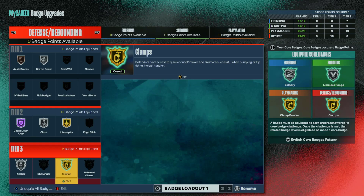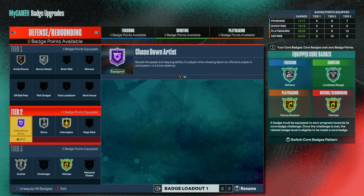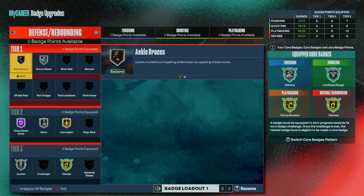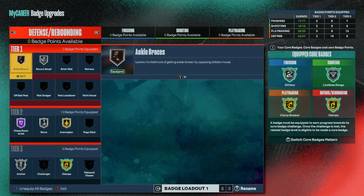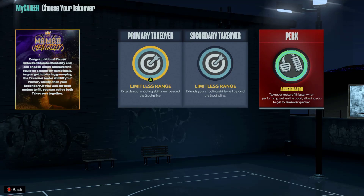For defense: clamps corded on gold — I noticed a big difference in perimeter defense compared to silver clamps. Anchor is a must-have badge, obviously. Chase down, glove, and interceptor — I love getting lane steals and silver interceptor compared to gold is huge, which is why we went with 90 steal. Box out beast to get rebounds, and ankle braces just on bronze. If you're playing threes and don't want box out beast, you can run pick dodger, workhorse, or pogo on bronze.